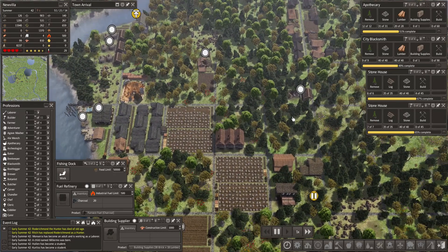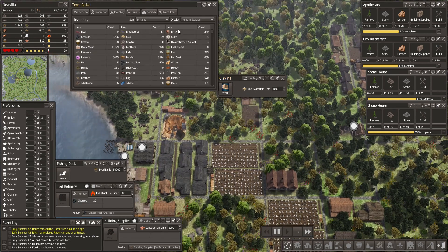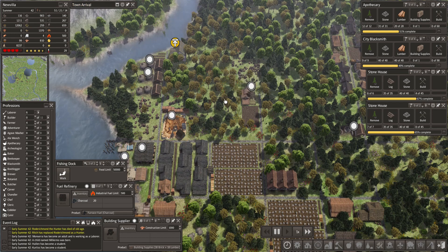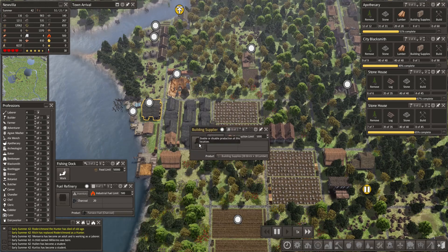I thought it might be a good idea to take this clay pit and have it stop working. We still have 99 clay and already 240 bricks — that's plenty to create two building supplies. So let's deduct all five people from the clay pit and have them not work there. That'll speed things up considerably. Let's take one person and have them work in the building supplier to complete the apothecary as well as the city blacksmith.